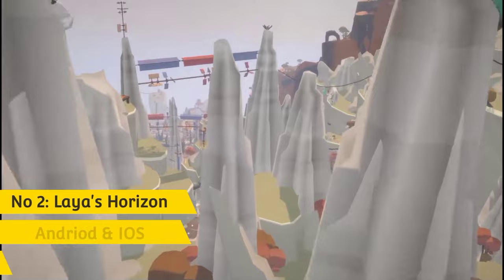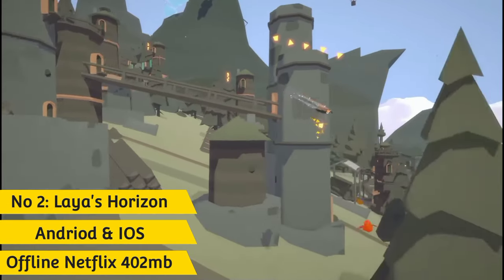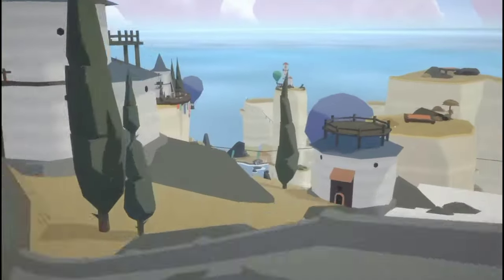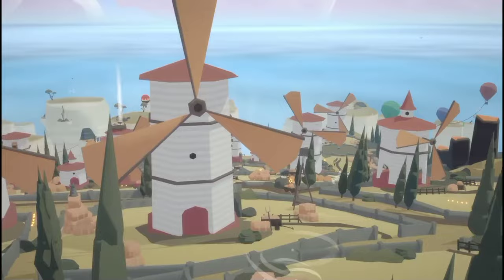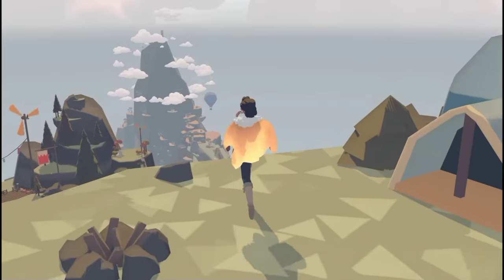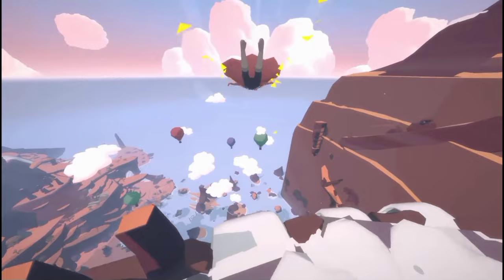At number 2 is another Netflix exclusive, Liar's Horizon. Enjoy the thrill of free falling in this beautiful game that is a welcome mix of Sky: Children of the Light and Alto's Odyssey, all in lovely polygon graphics. Using the power of the wind folk people, fly across beautifully rendered landscapes, completing challenges and collecting coins and other collectibles. Just enjoy the ecstasy of flying around a free open world.